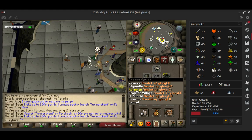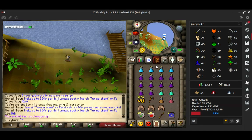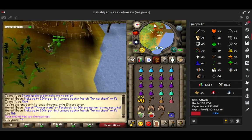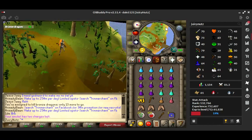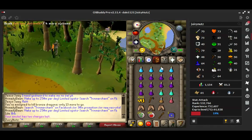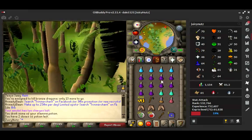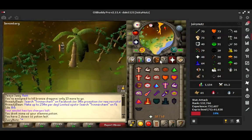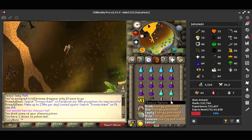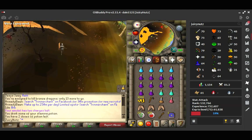It's similar to the iron dragons. You want to go to the same place. You need your coins, your adamant axe to cut the vines. You don't really need much else, except I'll bring a stamina potion so I can run all the way, range pots, antifires. I bring prayer pots so I can use eagle eye sometimes. Just bring a couple bits of food in case you get hit with a melee attack.